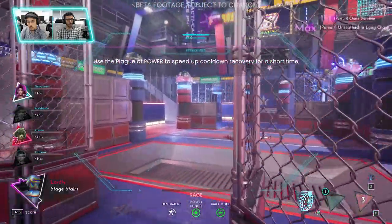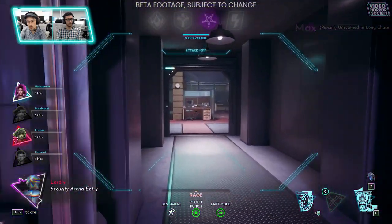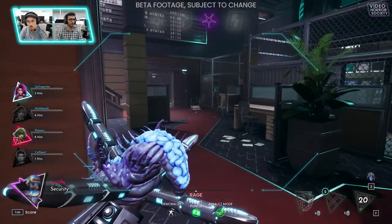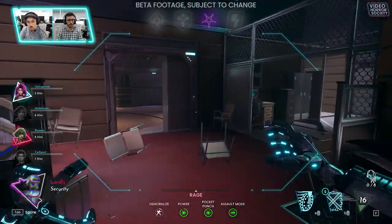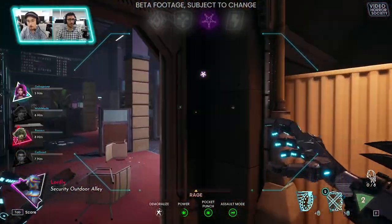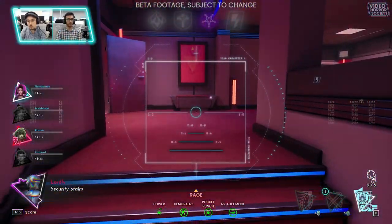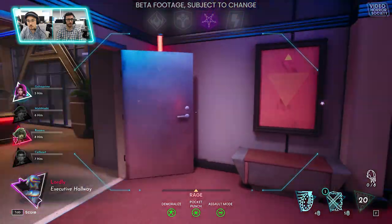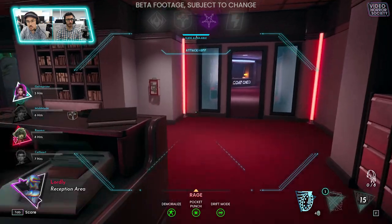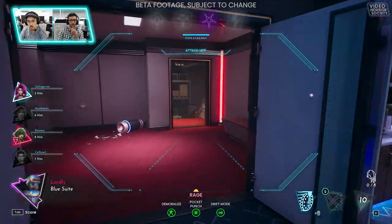So you got another plague there — a power plague. This one will refresh your cooldowns faster. What I do is I scan, use it, and try to get another scan as soon as possible, if I'm not in an engagement where I need to use my shocks. Using a plague during an engagement is difficult. So you're really patrolling those last two stations here — staying near this one and scanning the other one, because that's the win condition.